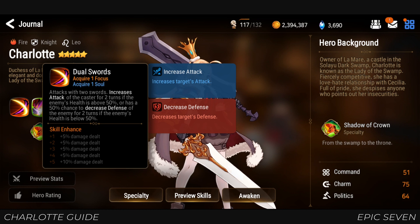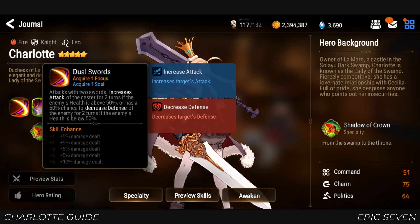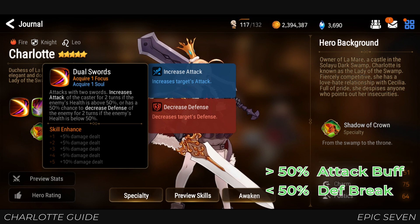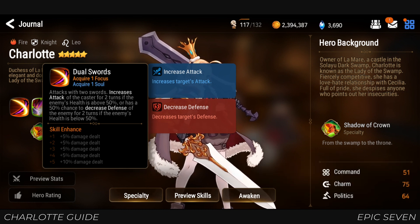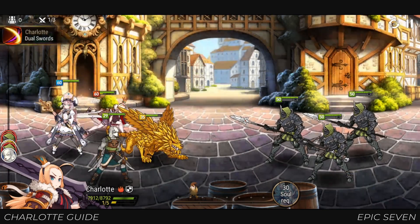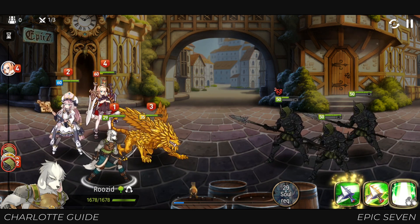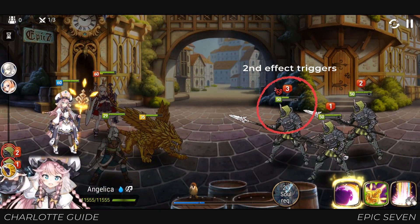Her first skill, Dual Swords, has two effects which depend on the target's current HP. Above 50%, Charlotte will gain increased attack for two turns, while below 50%, there's a 50% chance of applying Defense Break. She gains one focus from using Dual Swords. One thing to note is that this effect applies after damage calculation, so if you attack the enemy from 100% HP down to below 50%, her second effect will apply rather than the first.